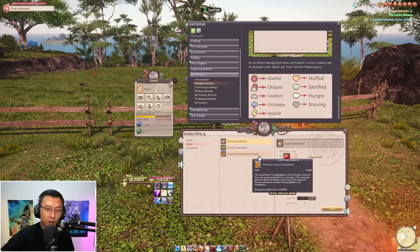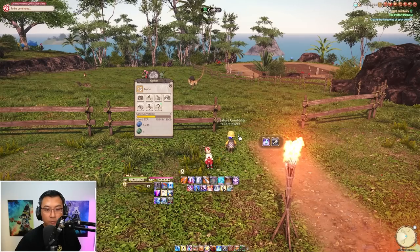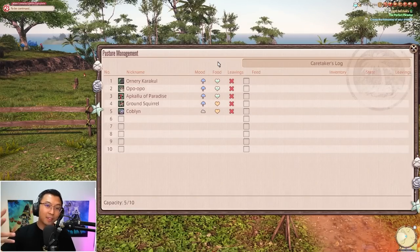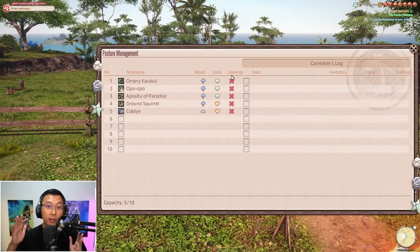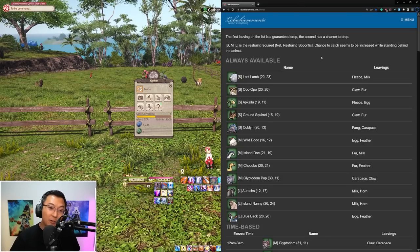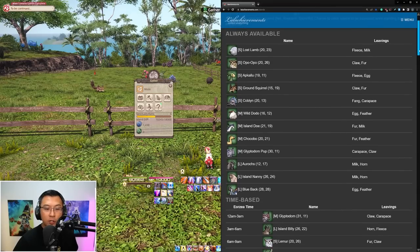Now you might wonder why you should care about mood — why not just keep creatures at Content? Well, the mood and hunger level indicators actually impact the leavings your creatures give you. I know you might think they give leavings anyway at every reset, but here's the reason it matters. The quintessential resource you need for managing all your farm creatures is hosted on lalaachievements.com — I'll drop the link in pinned comments and the description. This is essentially the bible for creatures on your farm.